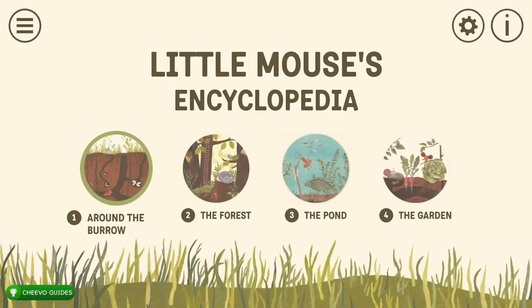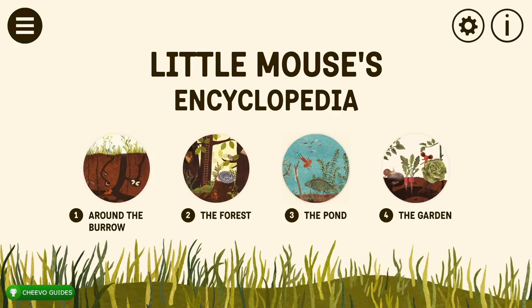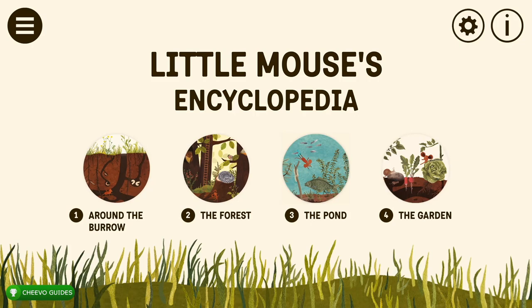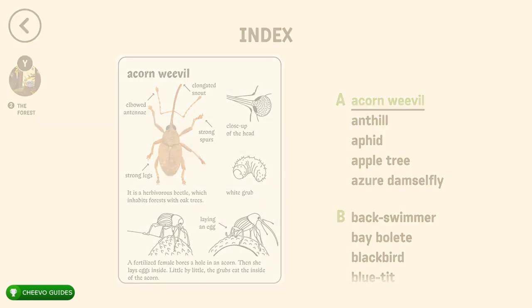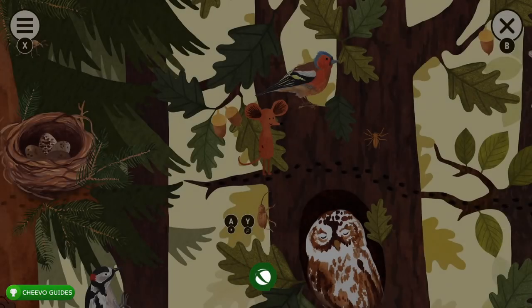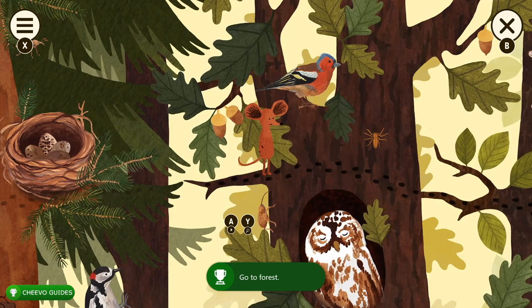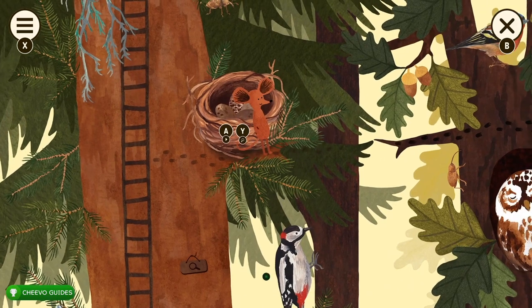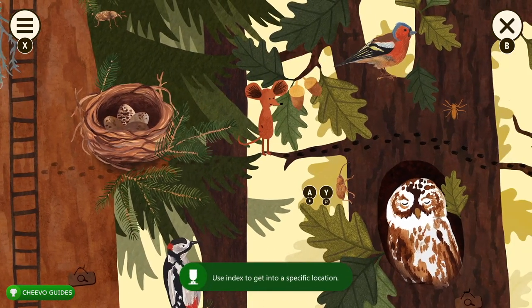Now you should have a good idea of what's going on. We're going to the second world — the forest — and we'll do the exact same thing. Instead of just pressing Forest, go and press the Encyclopedia. From the upper left corner press Y to teleport to the forest. You'll get the achievement for arriving in the forest and also for using the encyclopedia to teleport to a level.